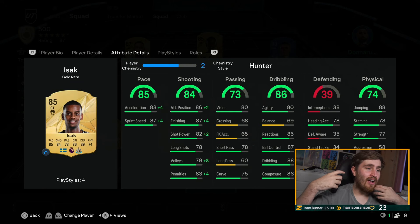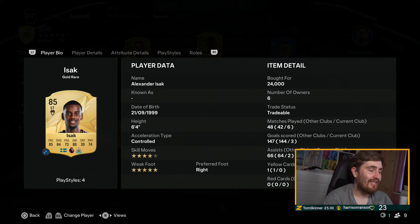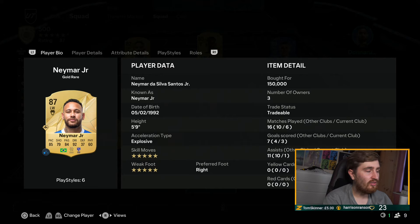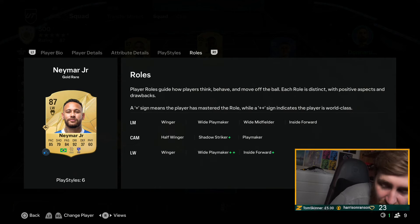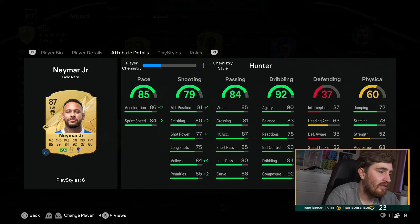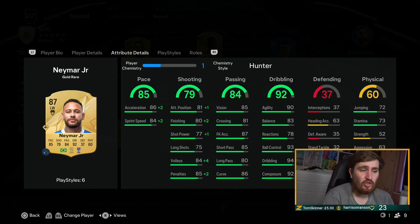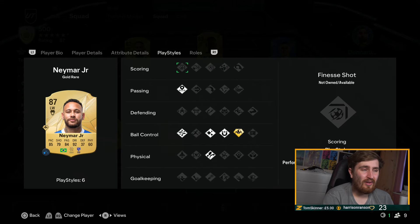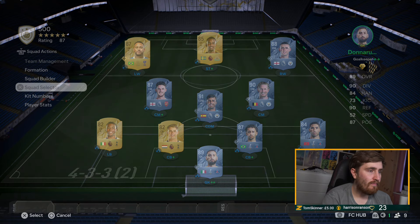Isak — 85 pace, great shooting, solid on the ball, elite in the air, still really good. And then the creme de la creme, the cherry on top: Neymar. He only gets one chem but he's fine with that — he'll be insane. I'd put him in the wide playmaker role to get him on that plus plus. Neymar is just insane in the game. I play him at CAM shadow striker in my team, but he'll be even better in the wide playmaker role.